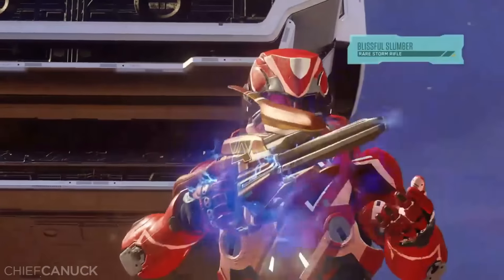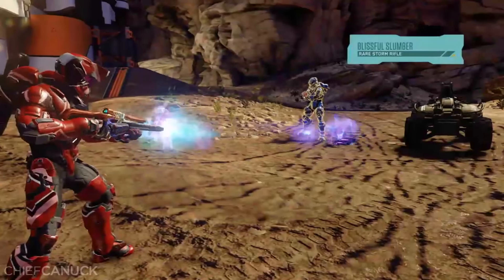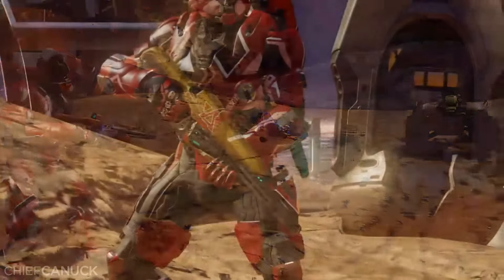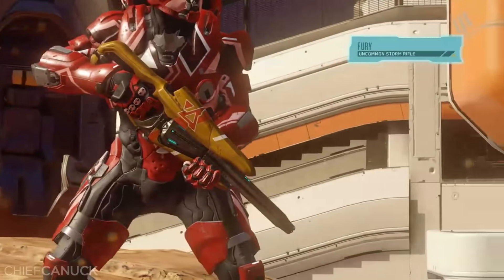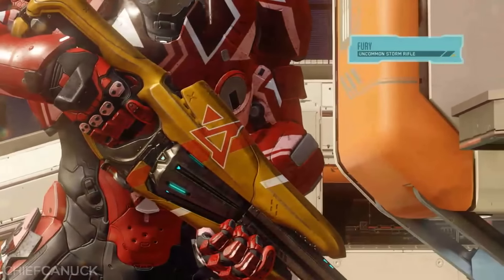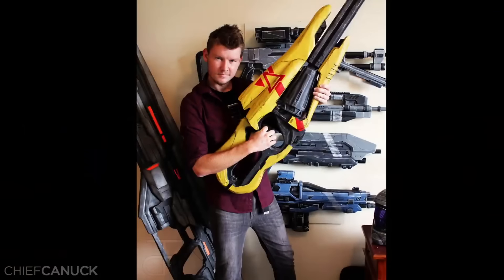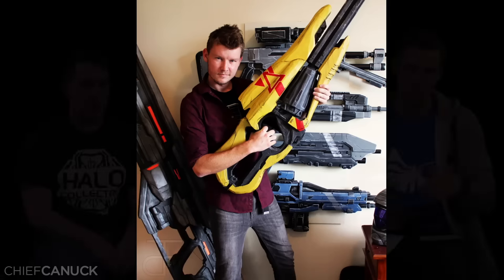We saw some amazing prop cosplay on Twitter yesterday. We also have the Blissful Slumber — this is a rare. It's got increased damage and knockback on hit, with unstable plasma bolts that detonate on impact causing a small secondary explosion. We actually have a photo of the Fury replica prop from Andrew Cook on Twitter — he's AndrewCookDFT, representing New Zealand. He sent us this awesome picture of the Fury skin he had put together. We announced Fury on Friday, showed it off for the first time — he saw it at the Halo World Championships Regionals and somehow whipped up this skin in something like 32 hours. Andrew Cook, a huge shout out to you — awesome work.